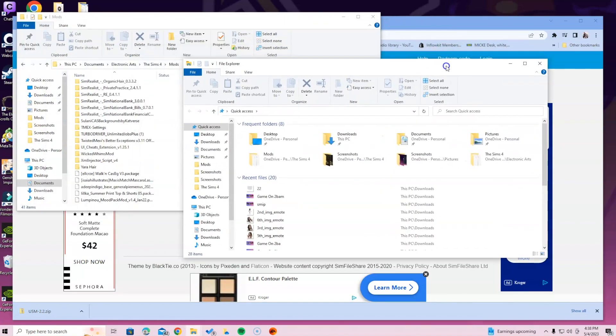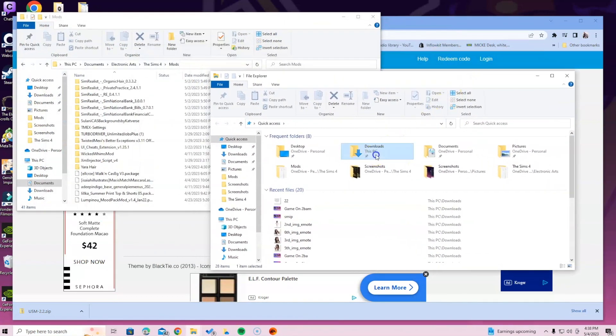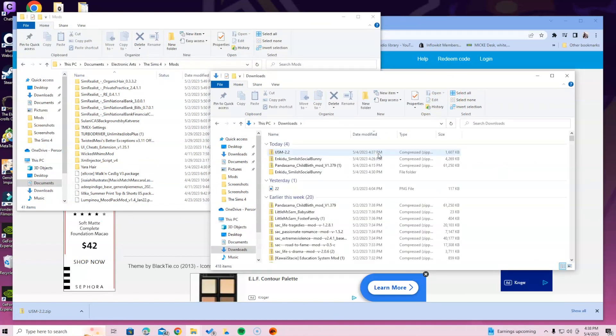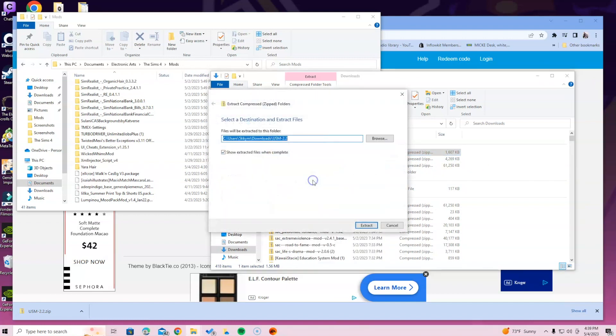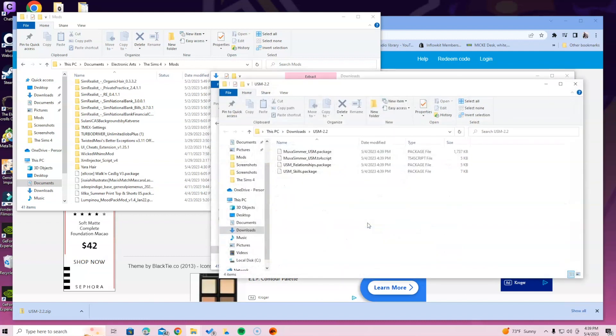Once you click Finder or File Explorer, go ahead and select the Downloads tab or wherever you put your downloads. Once you see the zip, select it and then right-click it. Click 'Extract All' and then extract. Everybody's computer is different — yours might not say 'Extract All', it might say 'Extract', 'Open', or something else. The point is you want to get it open. Once it's open, make sure you identify the TS4 script and the package — these files are all needed for the mod to work properly.